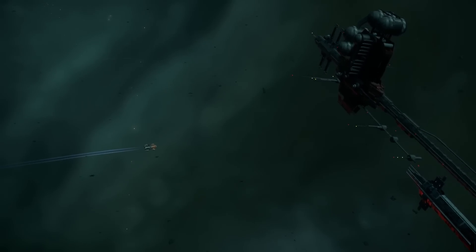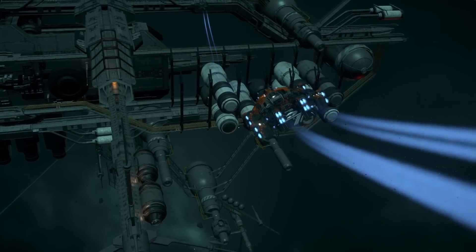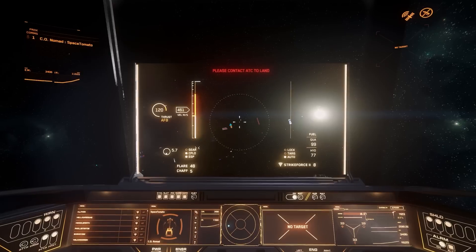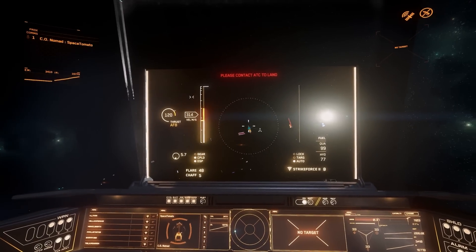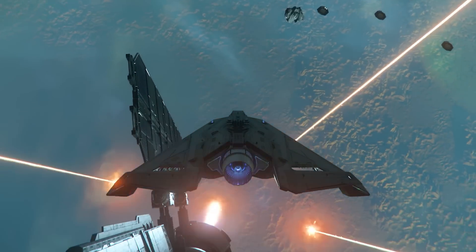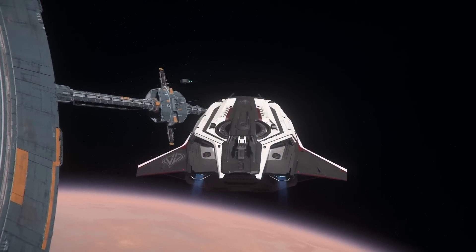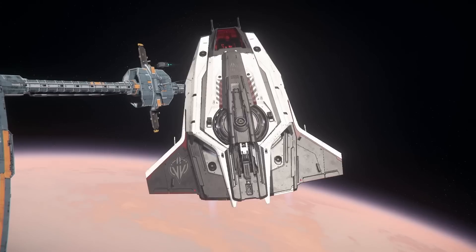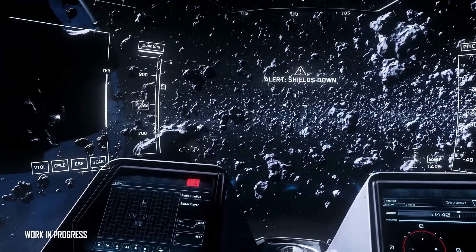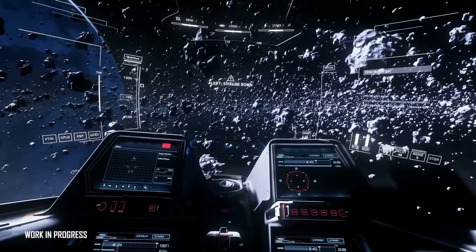Space flight is where many of us spend most of our time in game, and the flight model in space is good but also a bit weird. You're dealing with a Newtonian flight model mostly, but there are some quirks. You can apply thrust in any direction, and if you decouple your flight assist system you'll keep moving in whatever direction you started in, but this does not remain true for pitch, roll, or yaw — only translational movement. You also won't be able to go faster than a set speed limit per ship.